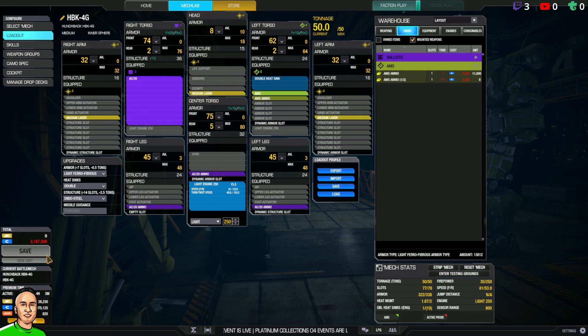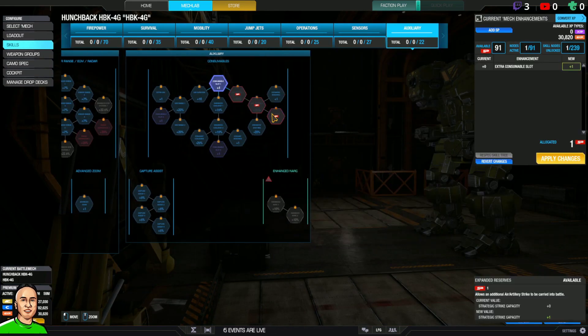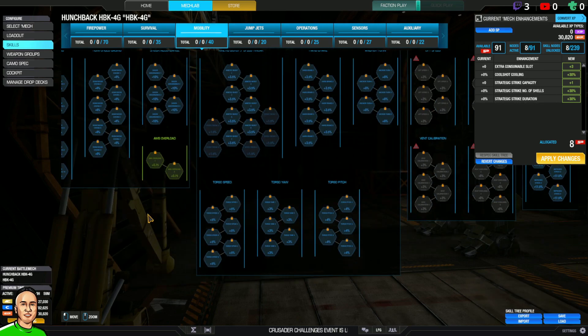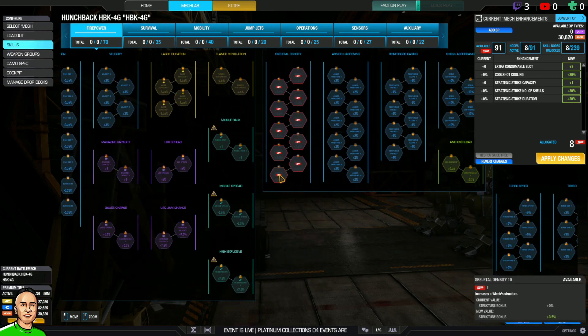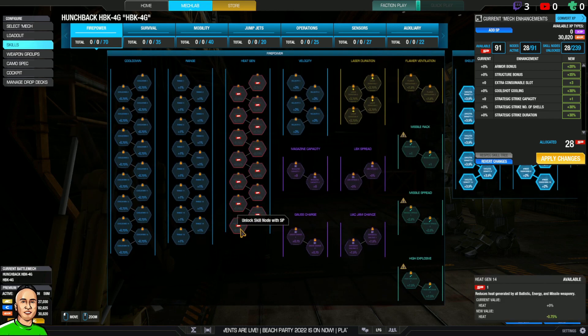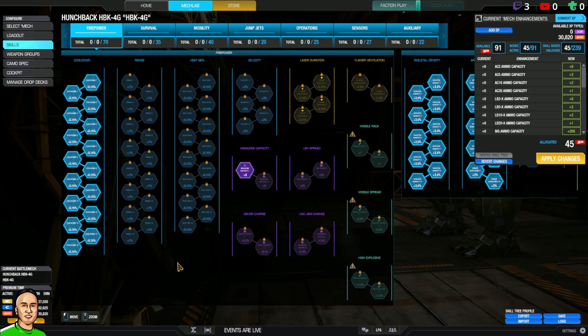I have no money right now. Let me do this first real quick. This is standard across all my mechs. We're going to go Skeletal Density and Hardened — you definitely want the armor quirks. You're going to use your armor a lot. You also want to pull from the AC20 node to be able to fire it as much as possible.